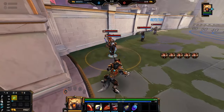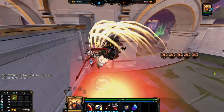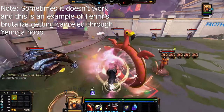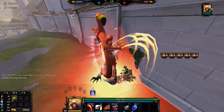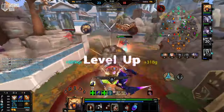Next up we have some interactions with Fenrir and Brutalize. Fenrir typically can't Brutalize enemies that use a jump or are in the air, but there are a few interactions in which you can — Yemoja Hoop being one of them. This one's weird because taking her hoop doesn't allow you to go through walls, but a Wilix can pull you out of it, and on top of that, Fenrir can continuously Brutalize you through it. Fenrir can also Brutalize through Lance Jump, even though it's an iframe.